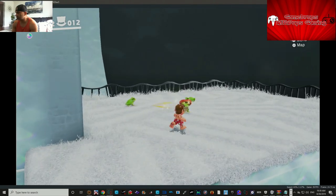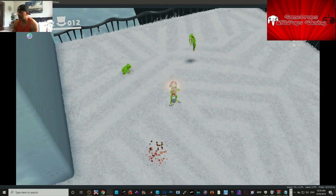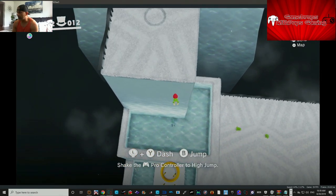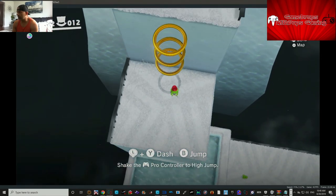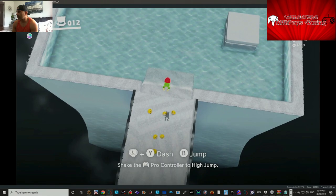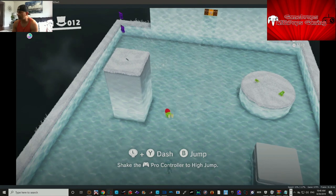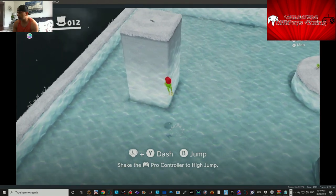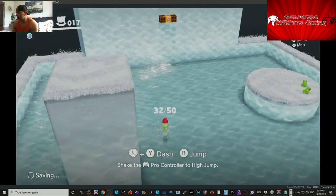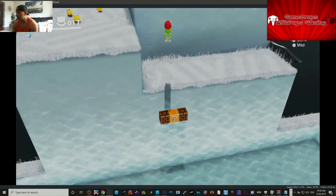We need to be a Broodal to get up here. Up we go. Not really worried about these coins — we're doing good with coins. I just want to get that last moon. There are more purple coins here we didn't get last time.